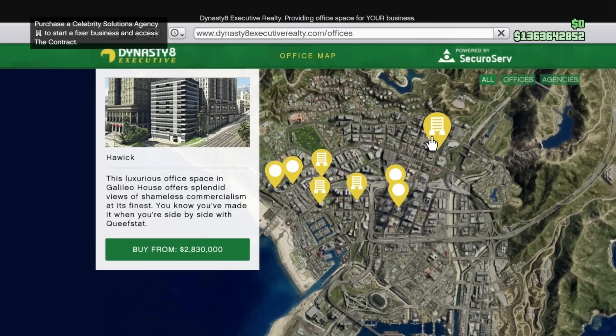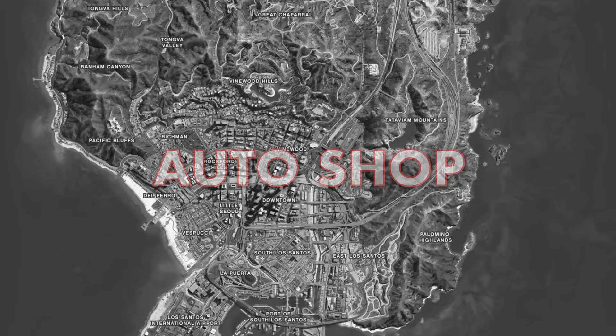The Howick Agency starts at 2.83 million dollars but can rise to over 5 million depending on what other extras you add in.